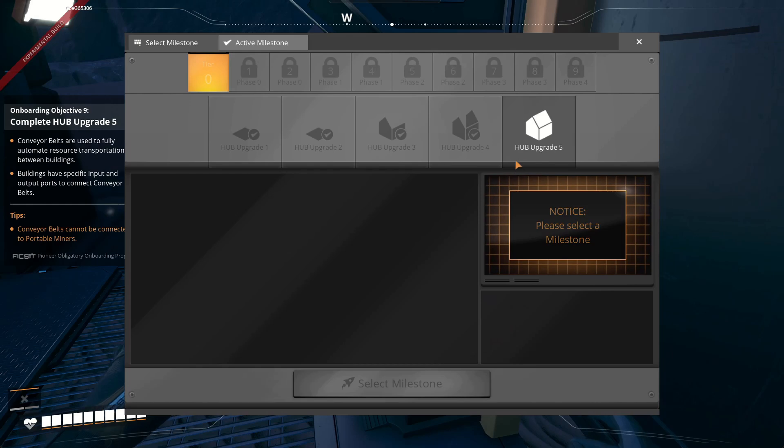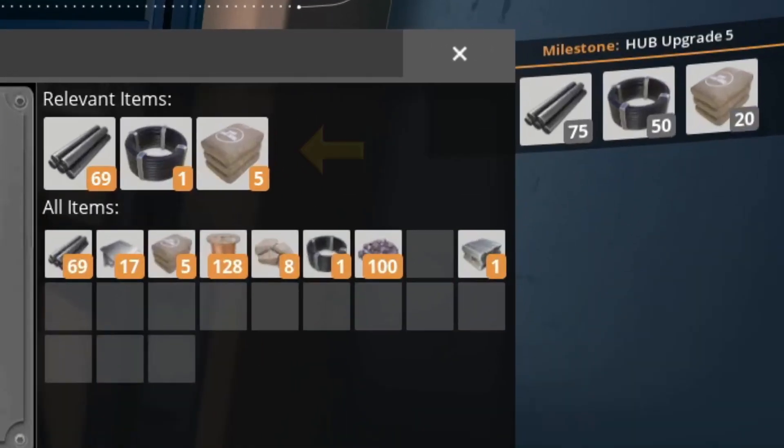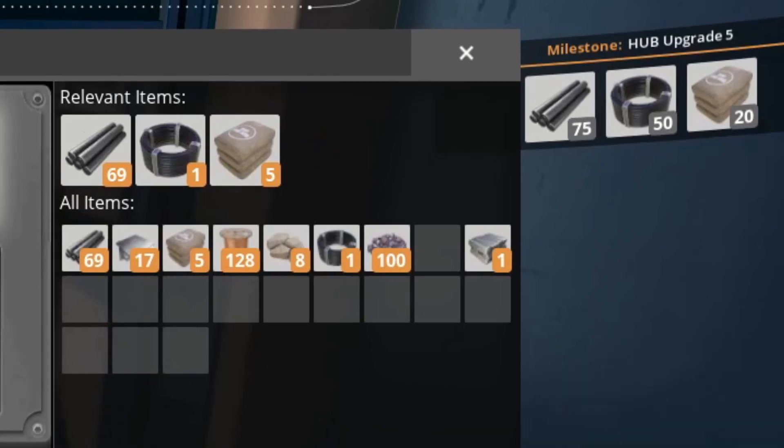Glad to know we won't be wasted. So what do we need for Upgrade 5? We're going to need Iron Rod, Cable, and Concrete. And we don't have enough of any of them.